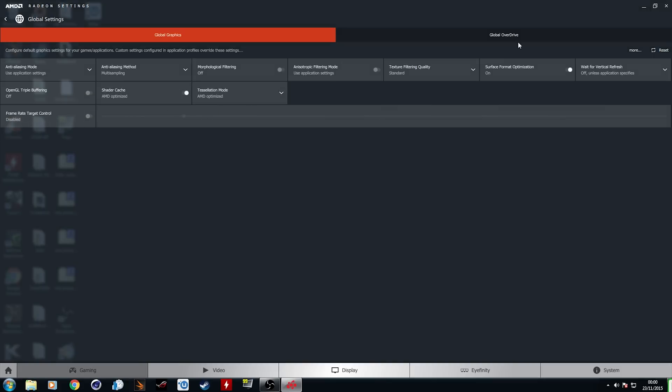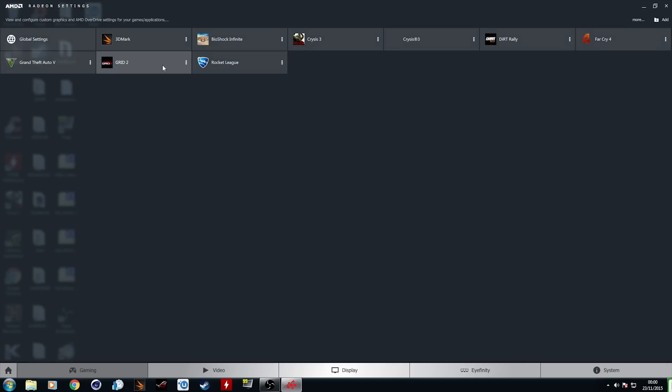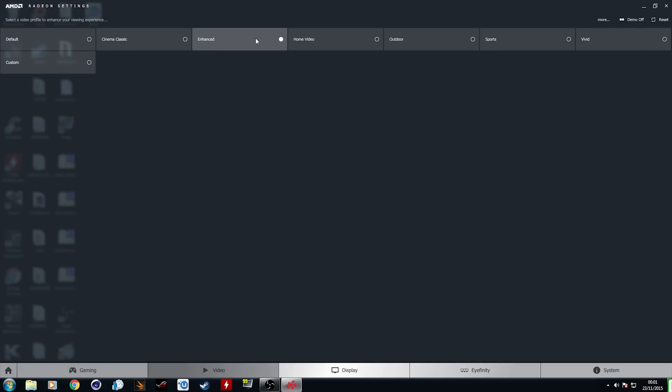Along the top you have game settings, and you can change the global settings for all games — so, say, you don't want anti-aliasing on any games, you can change that there. You can also change the overclock of your graphics card through the software, which is really simple. You just change a couple of sliders or move a dot around a graph, so if you want a slight overclock, you can add a bit more power limit and increase the clock speed. You can also go into specific games and change the settings for those individually, which is also pretty cool.